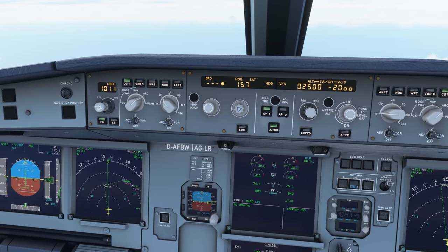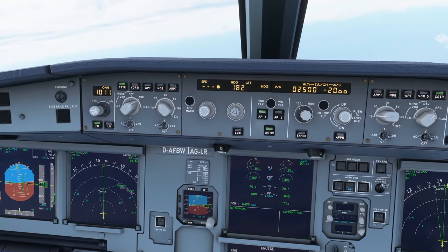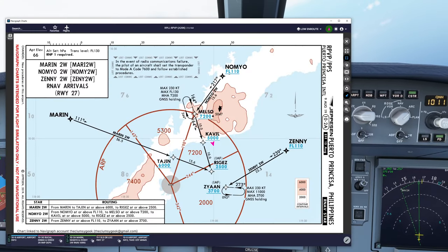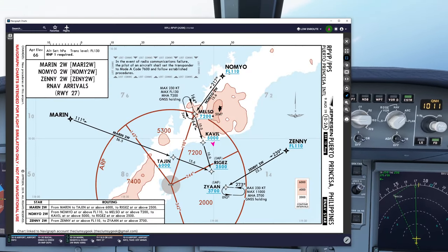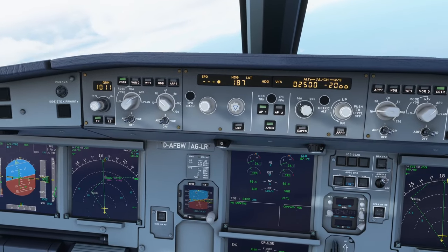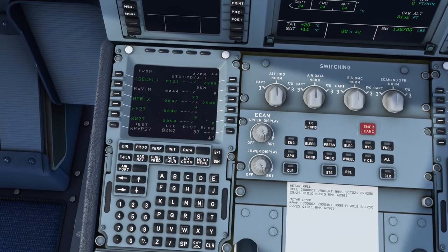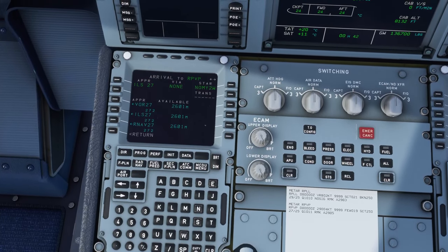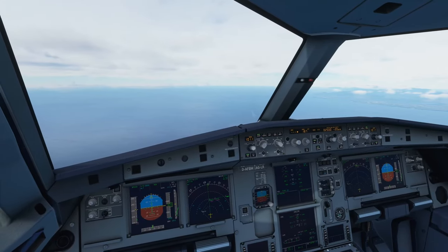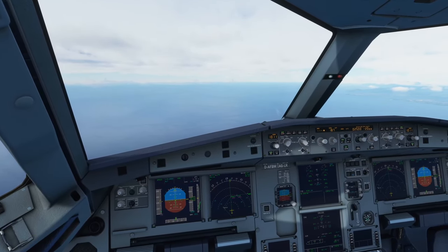Zeppu Air 635, you're off course — turn right heading 187 to return to course. There we go. Looking at the map, we are a bit off — should be going to Riggis via Cavill, but neither waypoint shows up in the flight plan. Let me check: destination, arrival, ILS 27, NOMI 2 Whiskey — that looks correct. Zeppu Air 635 QNH 1011, cleared for the ILS approach to runway 27 at Puerto Princesa International.